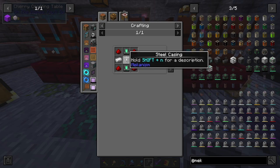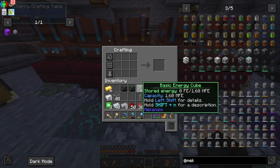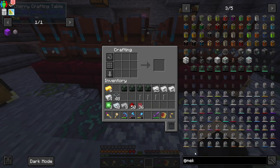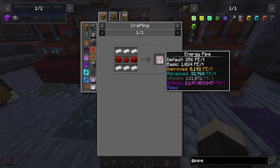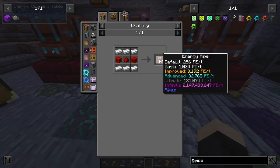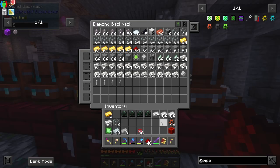I have enough energy tablets and steel casings - let's make four basic energy cubes. We're also going to need pipes to transfer the energy. I figured using an energy pipe would be perfect - it only needs iron and redstone and gives you 16 of them, so quite a bit. I'll make plenty of these to feed into the Refined Storage controller.